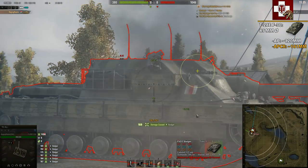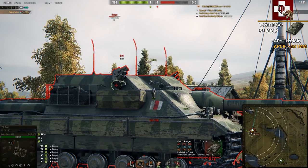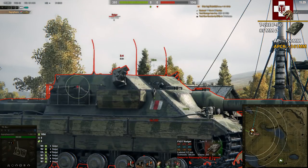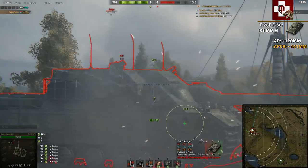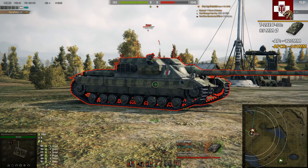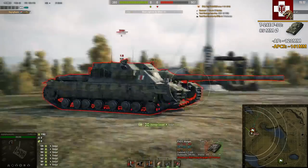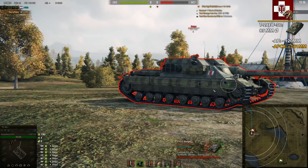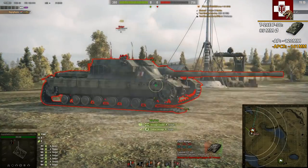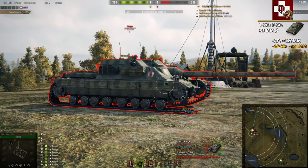Up here is a convenient weak spot. Sometimes if the Badger is standing sideways, it's easier to shoot there. You can see even with gold ammunition we are able to penetrate this forehead area, while the upper sides cannot be penetrated. The sides are roughly 50/50 depending where you hit, as it has a lot of spaced armor. The lower side armor is only 101mm thick.